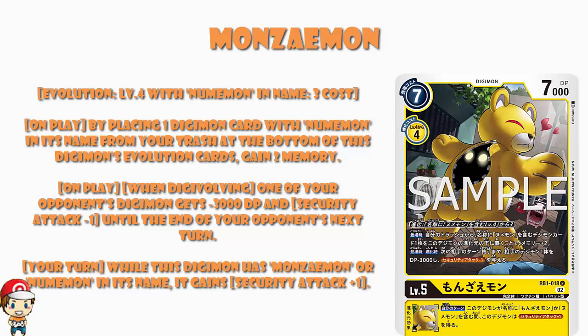We've seen this a lot in the past few sets. Basically, you can digivolve from Numamon more cheaply — the general cost from a four to a five is a free cost, so they make you pay a four cost unless you evolve from Numamon, in which case it's only a free. That's a little bit sad. But we've also got a skill whereby on play, by placing a Digimon with Numamon in its name from your trash at the bottom of this Digimon's evolution cards, gain two memory. This is actually brilliant, because it turns into a five cost, which is really nice.